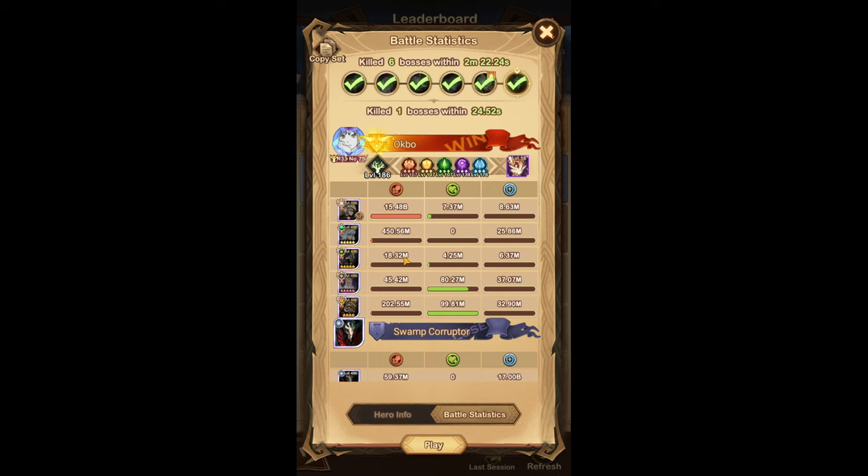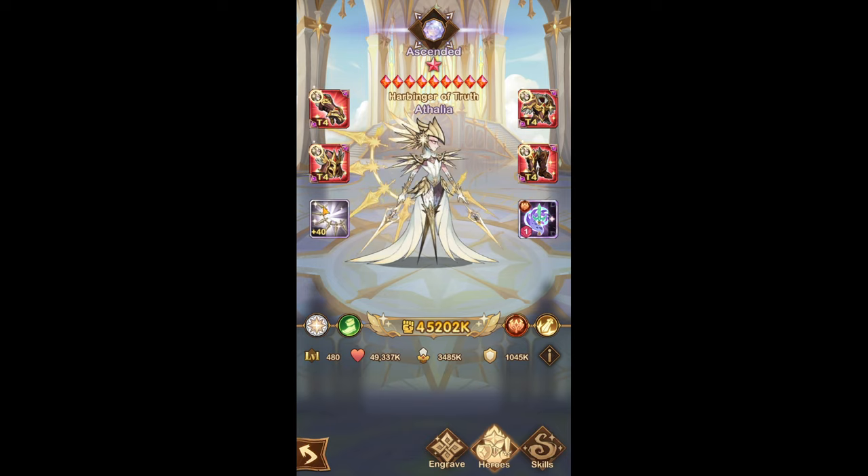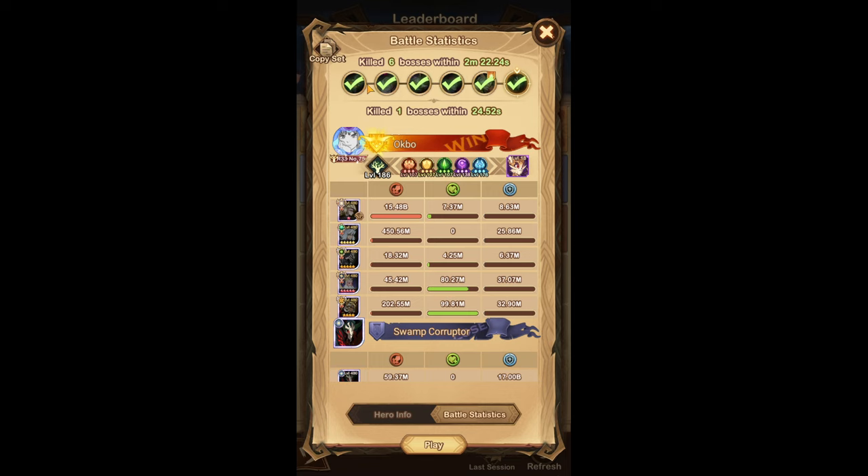Here is the new round — the new boss, the Swamp Corrupter. The Athalia team that was just swapped out actually swaps into this new boss, so she stays. For that reason I took Athalia up to signature item 40 as well — she's my second hero at SI40. She gains a lot of speed from SI40, and if she's going to stay in this round for five months, I view that as a worthy investment.